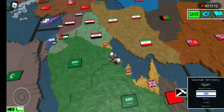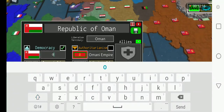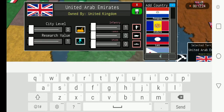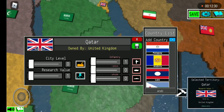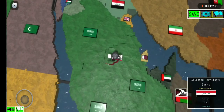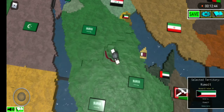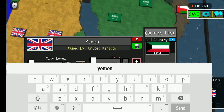We're almost done with the Middle East. Fix Oman — just call it Oman, not Republic of Oman. United Arab Emirates goes to the United Arab Emirates, Qatar goes to Qatar, Kuwait goes to Kuwait, Yemen goes to Yemen obviously.